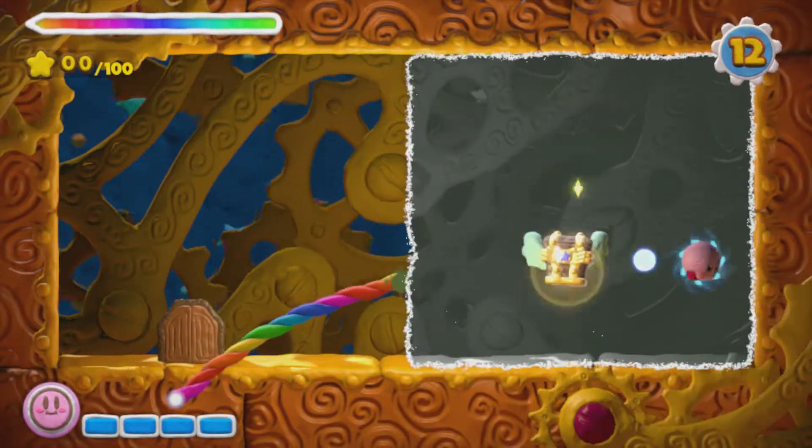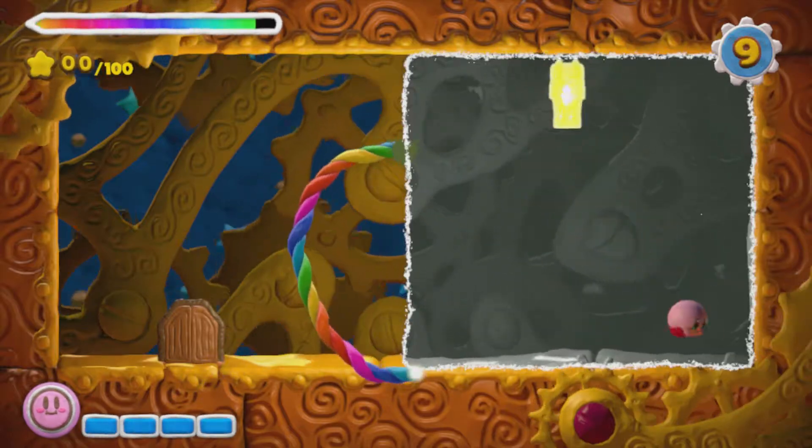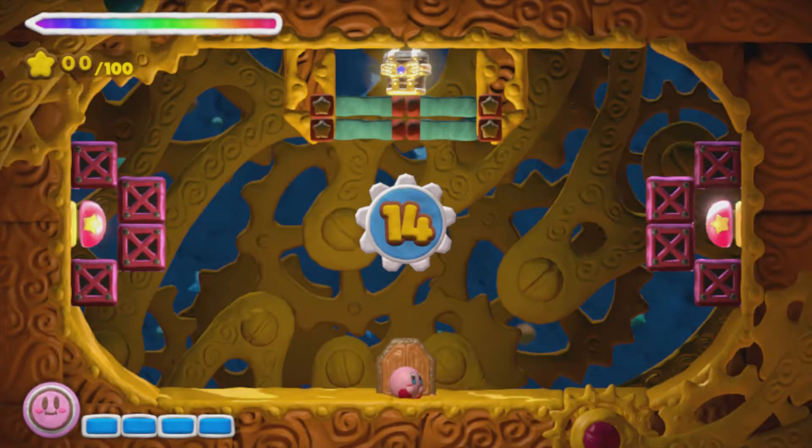Now you'll see the thing just bouncing up and down really fast. You pretty much have to time it. This is kind of annoying to get, but thankfully, you fall and move slower than that thing actually moves up and down. So there's that. But still kind of an annoying one.